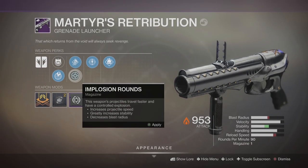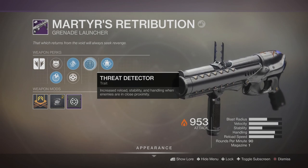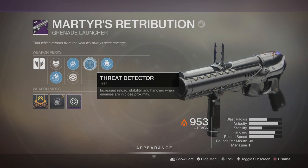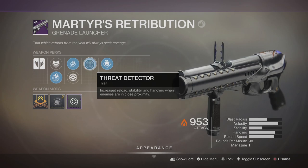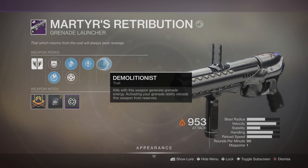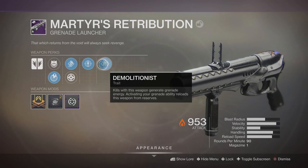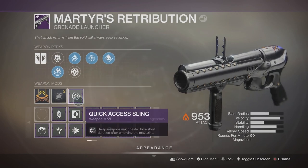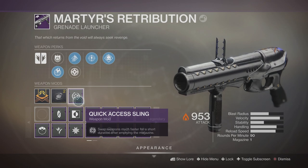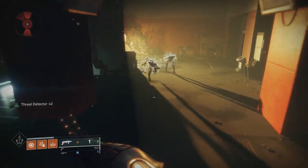Mine came with Counter Mass and Smart Drift Control, High Velocity Rounds and Implosion Rounds. For the trait perk I got Threat Detector — increased reload, stability, and handling when enemies are in close proximity. It's an alright perk but I would have rather had Auto Loading Holster. And then we got Demolitionist: kills with this weapon grant grenade energy, and activating your grenade ability reloads this weapon from reserves. It came with the Handling Masterwork and I put a Quick Access Sling mod on.